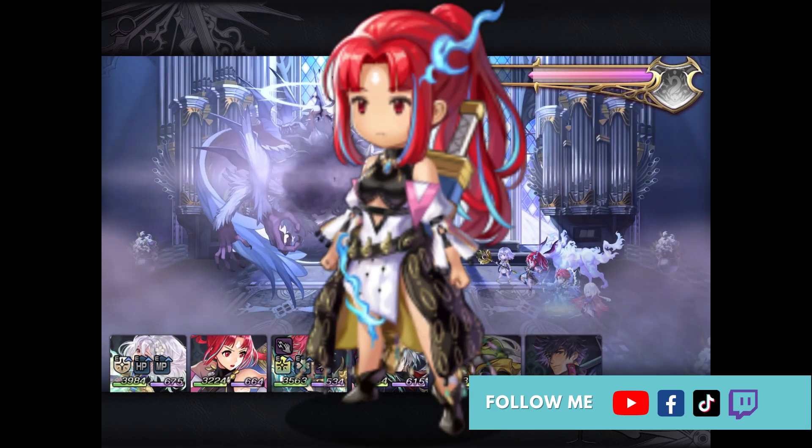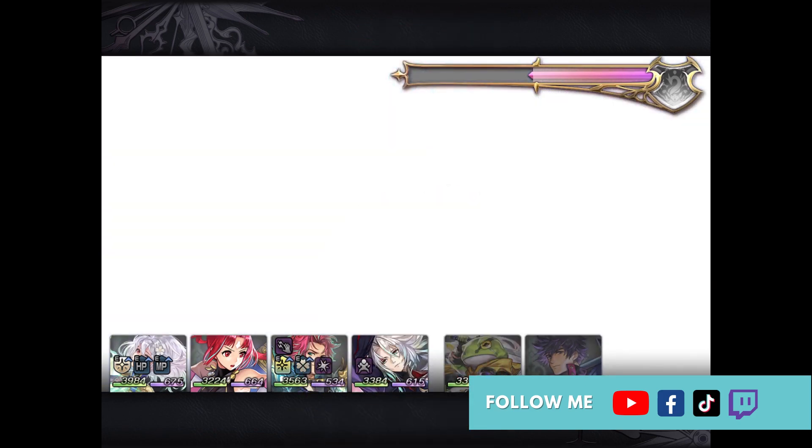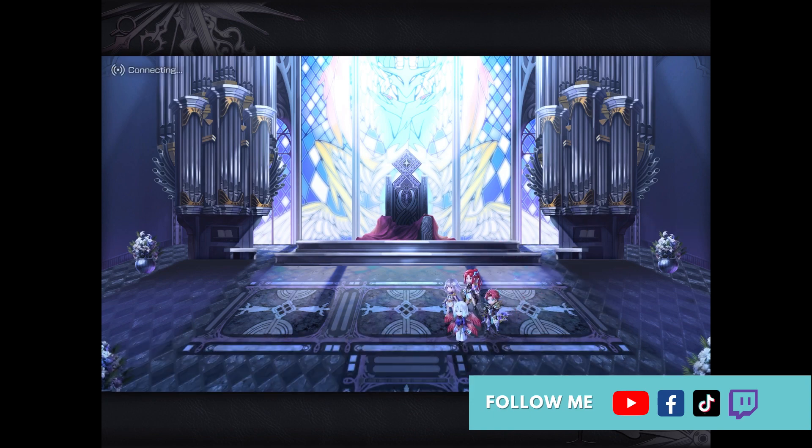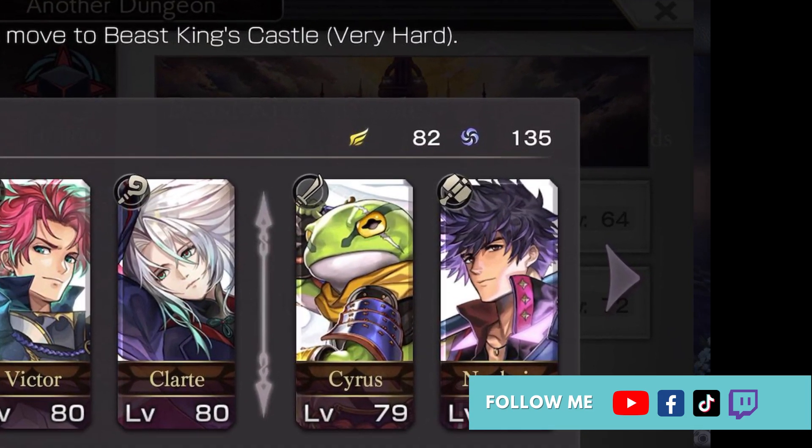A unit like Flamelapus can one-hit clear mobs with her basic skill Huli Trechu, and her Neptune skill should be able to take down the boss in one hit. Make sure your team has over 120 shadow points.